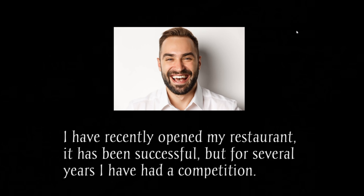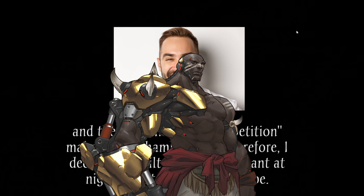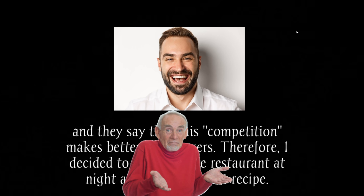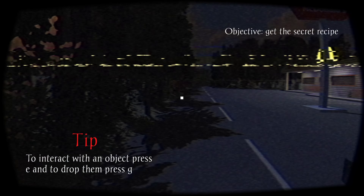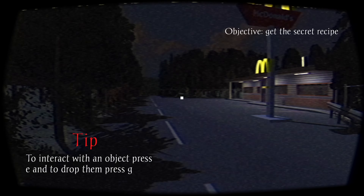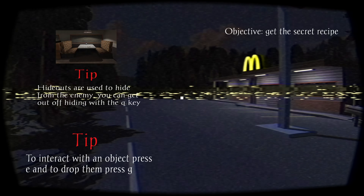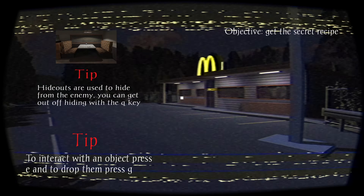The game intro reads: 'I've recently opened my restaurant. It has been successful, but for several years I have had competition, and they say this competition makes better hamburgers. Therefore I decided to infiltrate the restaurant at night and steal the secret recipe.' So who am I, Plankton? Three lives left — alright, that means I'm gonna die. Tip: to interact with an object press E, to drop press G. Hideouts are used to hide from the enemy, and you can get out of hiding with the Q key.